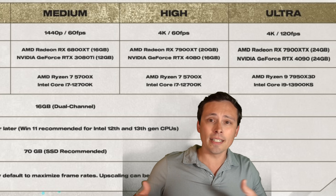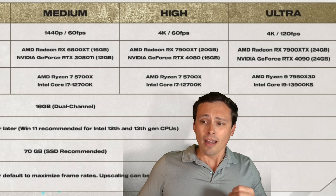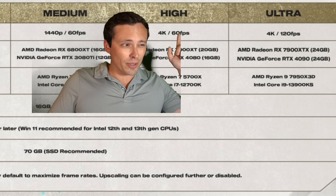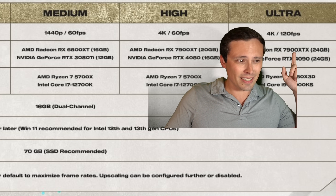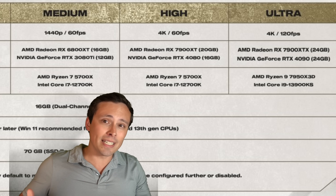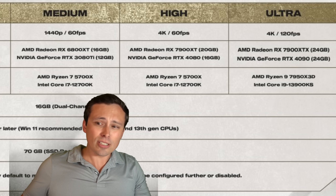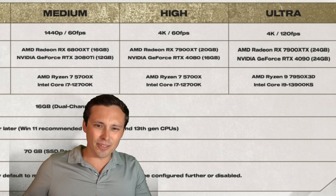Other settings in the game do affect CPU utilization, so you can probably drop those down. But going from 60fps to 120fps only requires going from a 7900 XT to 7900 XTX, or 4080 to 4090 — that's not a doubling of GPU power. So I wonder if there's more upscaling going on than what they're indicating in the system requirements list, because that does seem a bit odd.